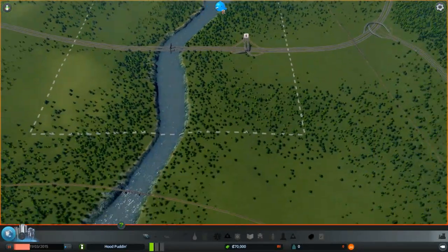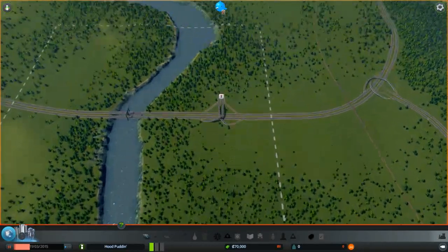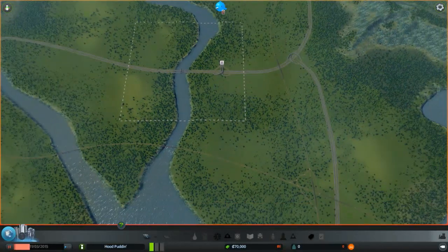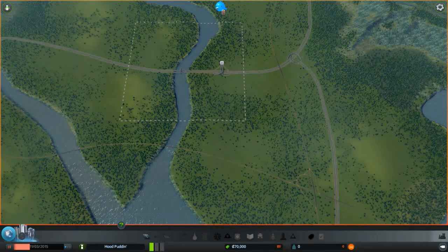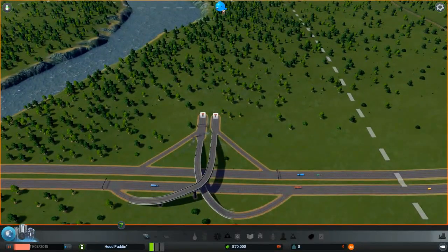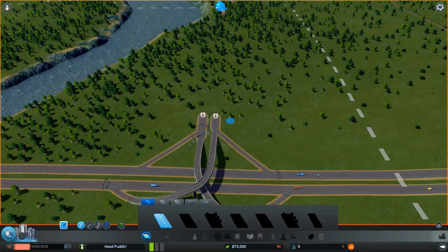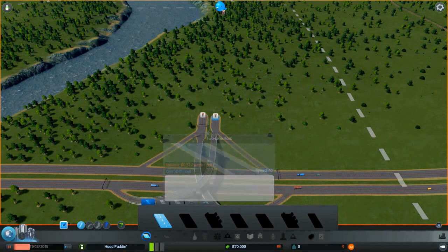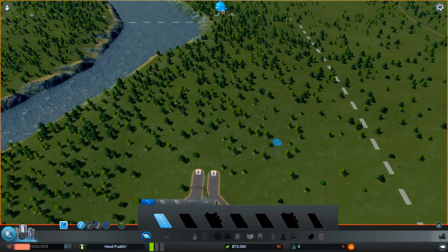This looks very interesting. I didn't really want to start right on the river — that's a little crazy. I kind of wanted a better space, but I guess we'll start here. Let's start building some roads. What's really cool about this game is you start off having to unlock things — medium roads are locked, highways are locked, roundabouts are locked. You have to grow your town and then you unlock more and more things.